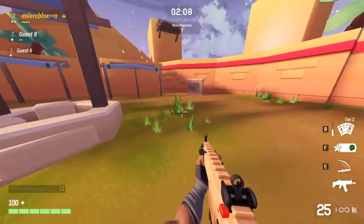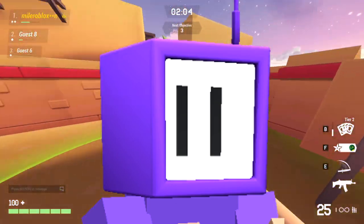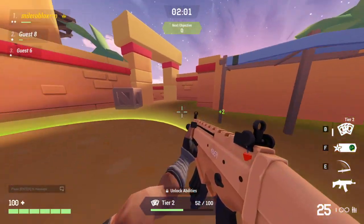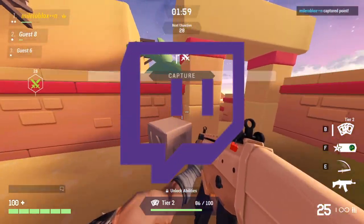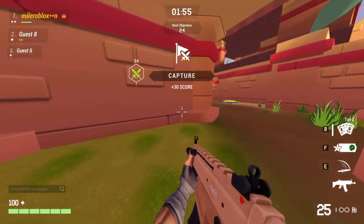Another variation of the Twitch hat is this TVtron with two lines over it, so it looks like it's paused — I'm not really sure about that one. They're also going to add a Twitch spray into the game so you can spray it onto walls, and this is like a partnership with Twitch.